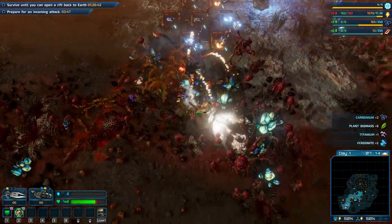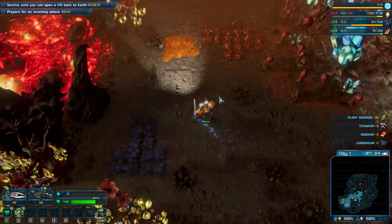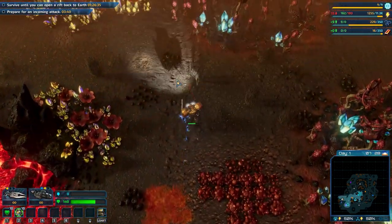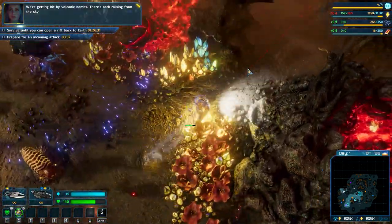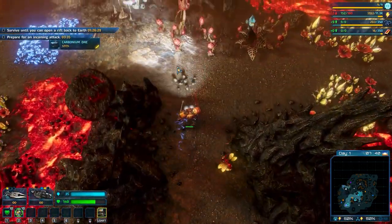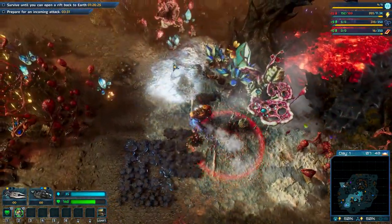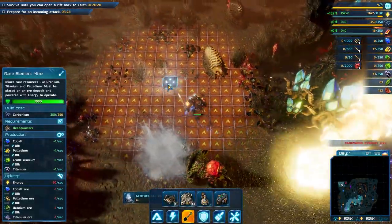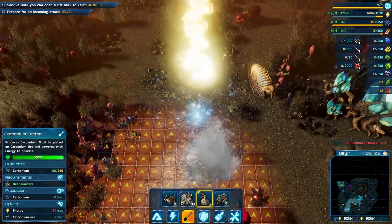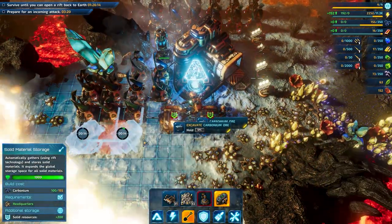Oh yeah, volcanic eruption! So when this happens it's like a tornado, and this will usually come from the sky towards us. New carbonium here, which is good. So when you have this I suggest just go away and don't stand in your base.